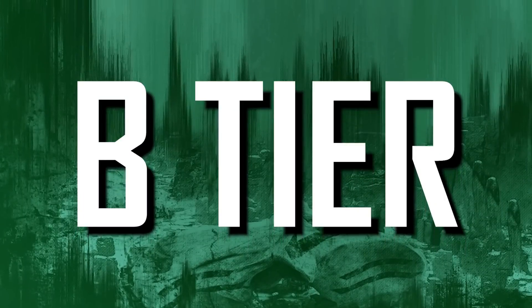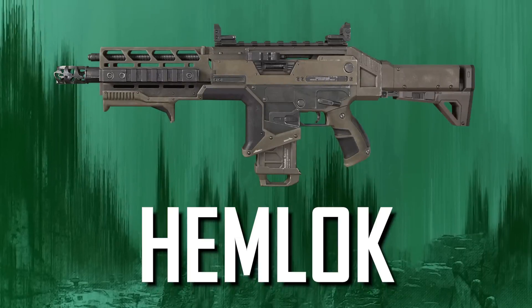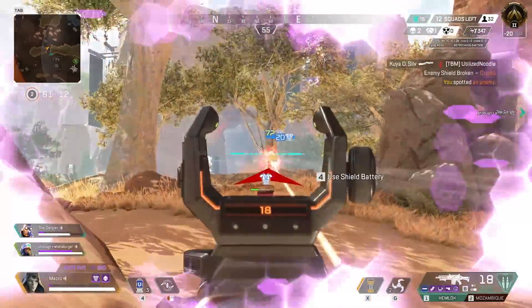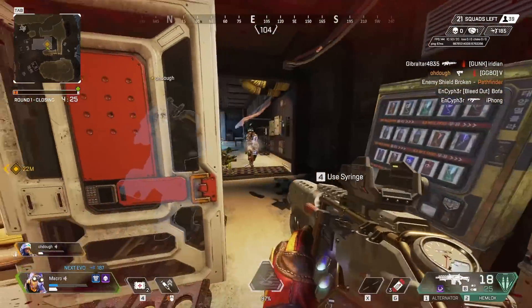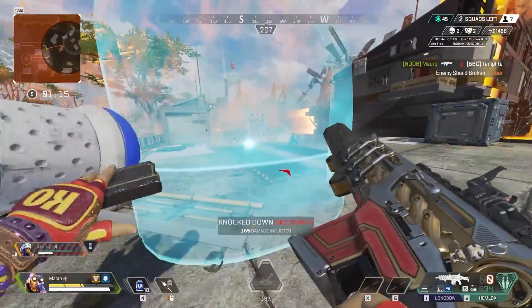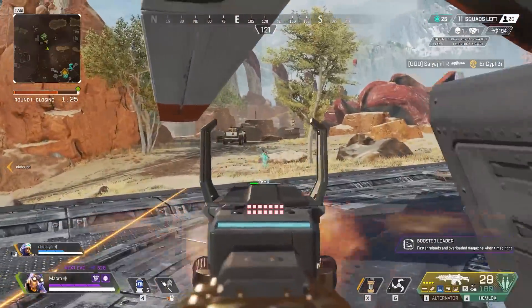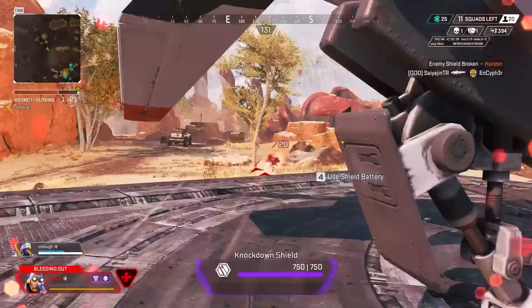Now we have B tier. These are weapons that are good in general, but they have flaws and are outclassed by the A and S tier weapons. At the bottom of B tier we have the Hemlock. The Hemlock is my favorite weapon in this game, and it is great from a distance. But being a burst weapon in a game full of fully auto beasts is just unfair, especially with the Hemlock's hipfire not being as powerful as it used to be. A small buff I would give the Hemlock is to increase its hipfire accuracy again so it can compete in close to mid-range fights. But it's decent regardless, and that's why it sits at the bottom of B tier.